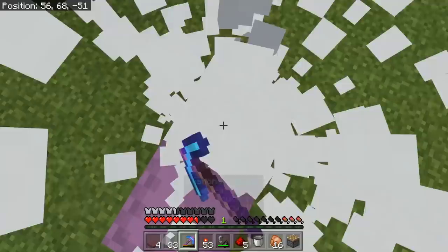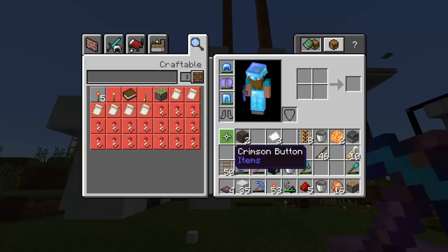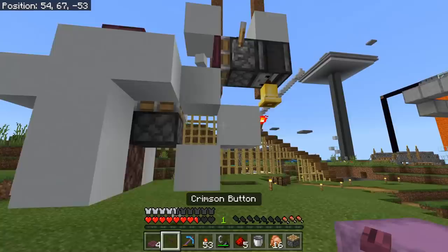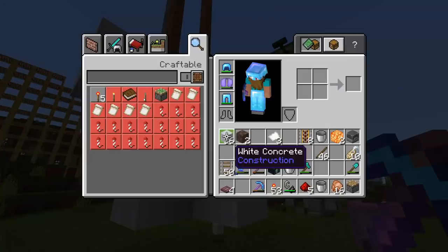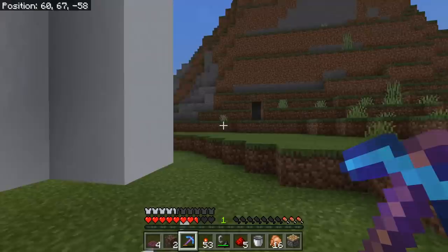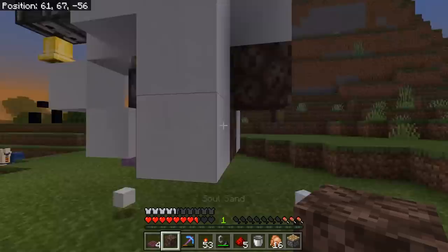You can remove the blocks from the corners — those are not necessary. Now throw down a button; we're using the new 1.16 crimson button, so place that button just there — that's looking nearly done. Now for a few more things at the back: grab soul sand again, remove this block and the bottom block to expose the soul sand, and replace that one with soul sand — do it reasonably quickly so you don't get any spillage.